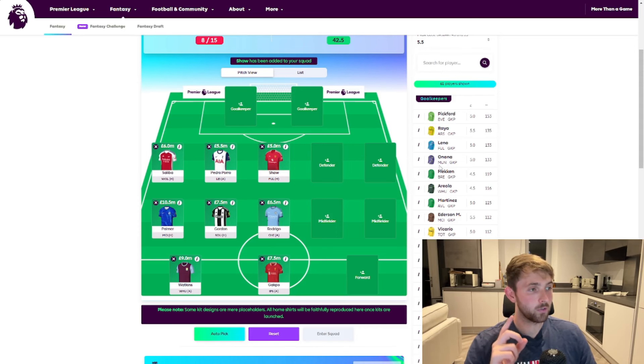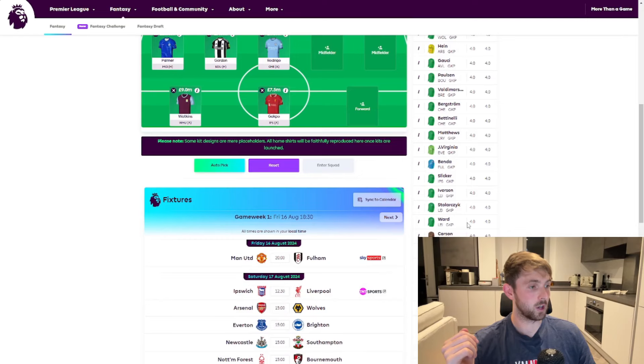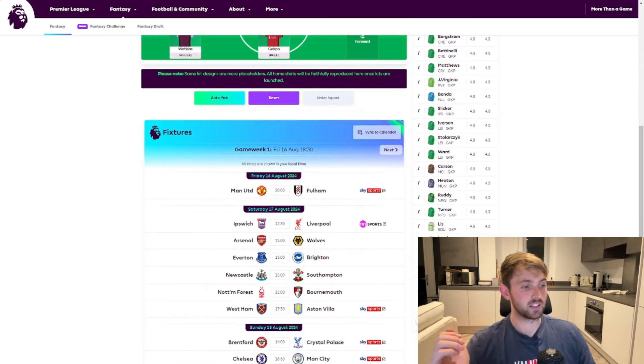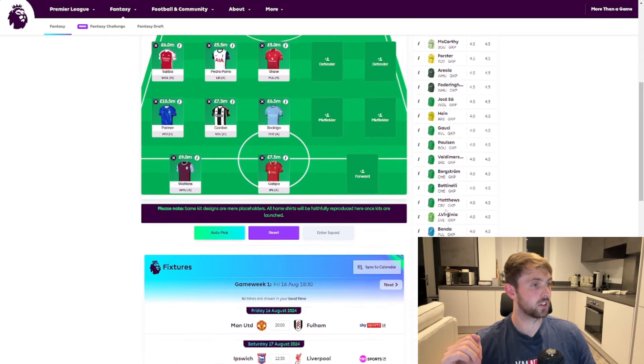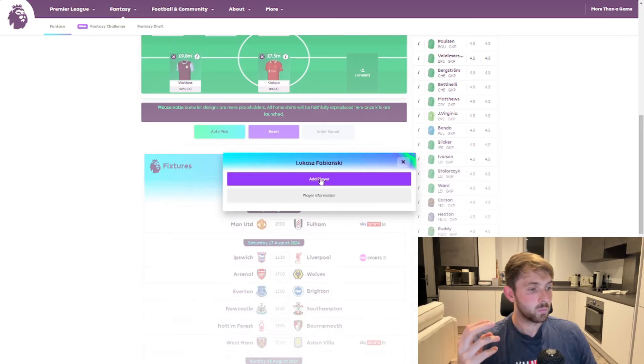Now we come to our main goalkeeper for the season and it's a really tough decision. I don't like to pick the most expensive goalkeeper each season — I don't think there's a need to, and you can save that money for more important players. We are going to go with Jordan Pickford, who scored a lot of points last year and isn't too expensive. For the second goalkeeper, we just pick one of the cheapest on the list — one of the £4 million ones who may get an odd game or two. We'll put Fabianski in there.